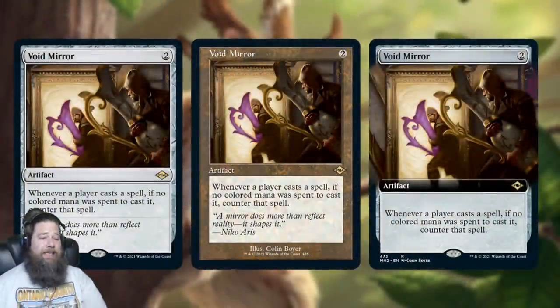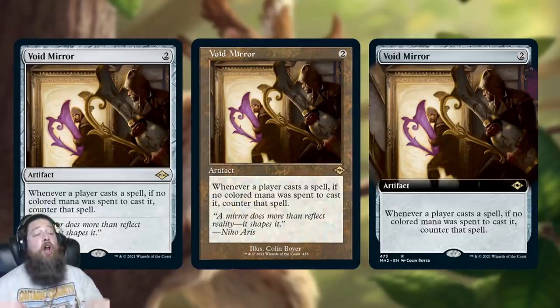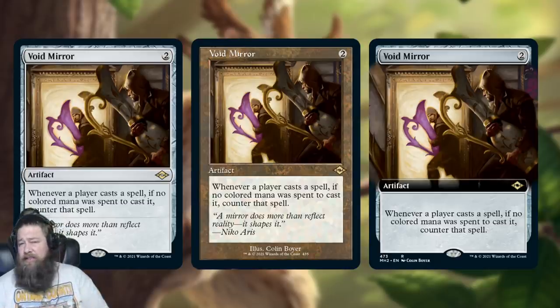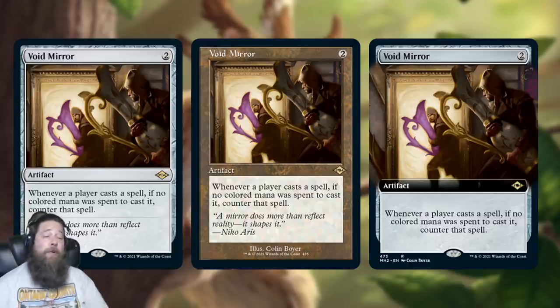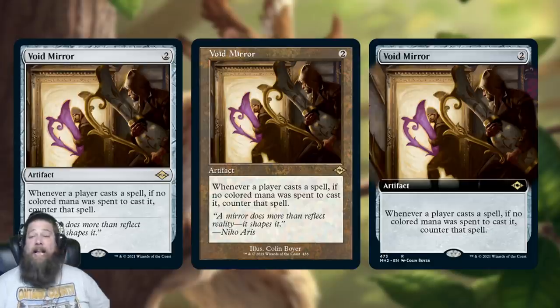We also got a really interesting hate card in Void Mirror. It's a two-mana artifact that says: whenever a player casts a spell, if no colored mana was spent to cast it, counter that spell. So essentially it's hate on colorless spells, free spells, and quite a lot more — this is a really, really powerful hate card, though not something you'd play in your main deck.